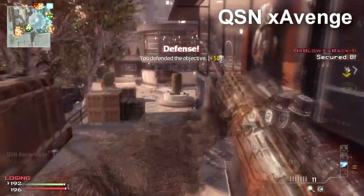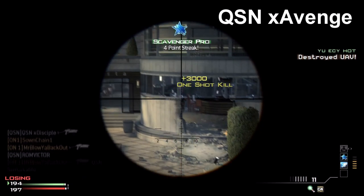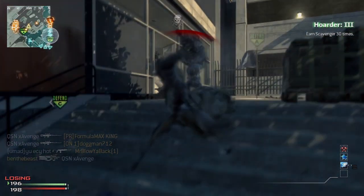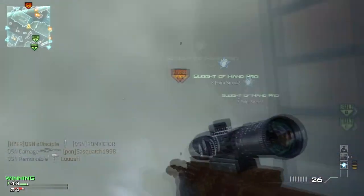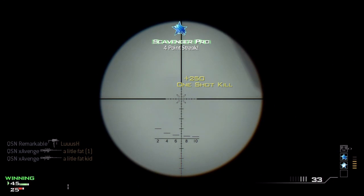Even with the low magazine capacity and low rate of fire, the advantages seem to outweigh the disadvantages of the AS50. Unlike most snipers, it has the luxury of being effective at both long range with a variable zoom scope and short range with an ACOG. The AS50 is an incredibly powerful rifle and should not be underestimated.